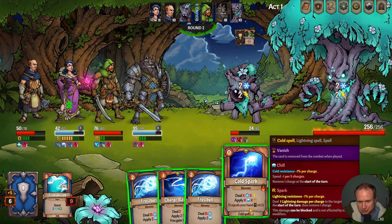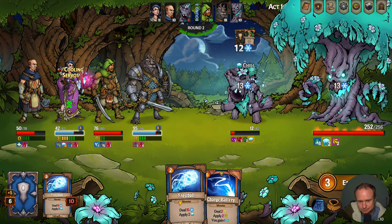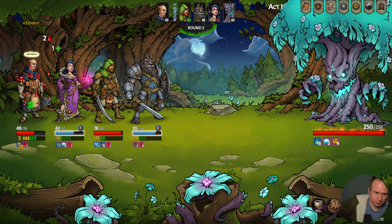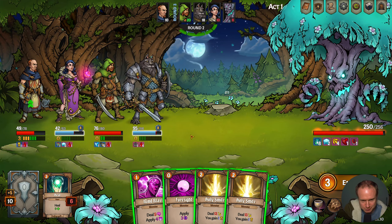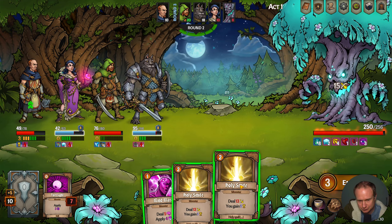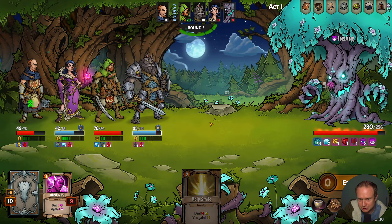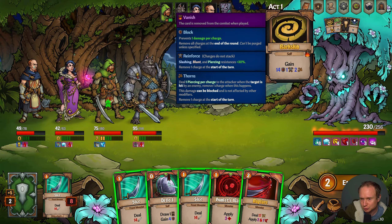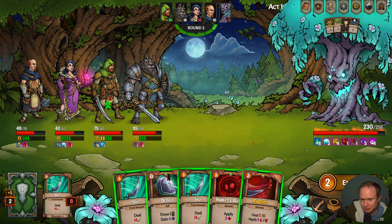It hits both the middle heroes — interesting! Is this guy just gonna constantly keep healing the front hero? This guy's gonna hit for 17 — noted. Sharpening knives: sharp, slashing, and piercing damage plus one per charge — and this is adding six, which is a lot. Although it's adding to slashing and piercing — does this count as piercing? Rupture is a melee attack, I'm not sure. We'll definitely do this so we can cast all the things. You do have a thorns type of thing — let's try and get some damage in here.